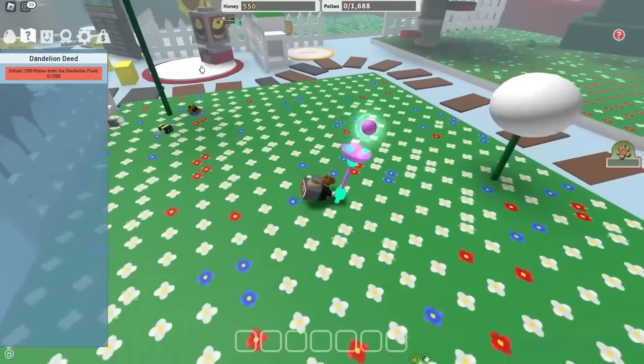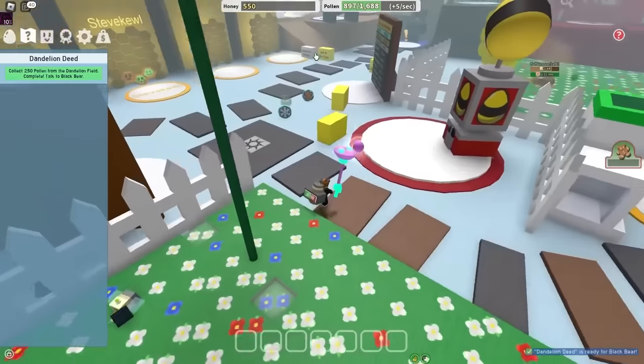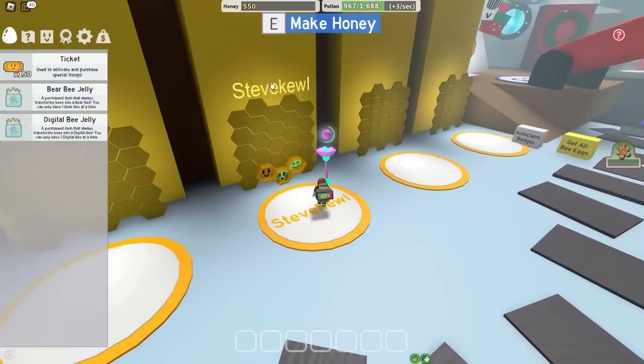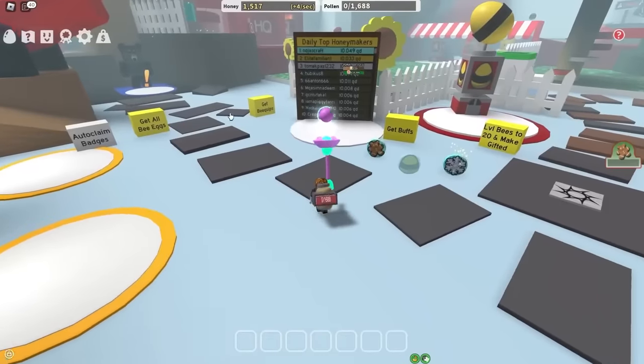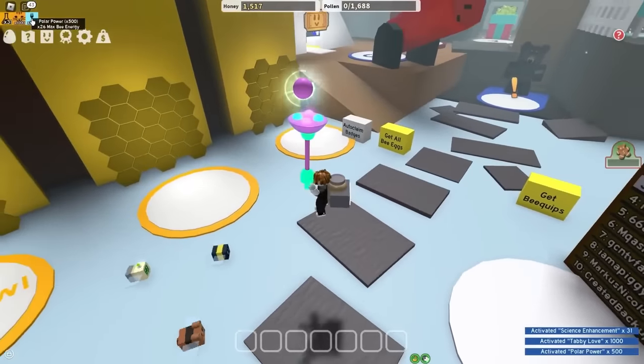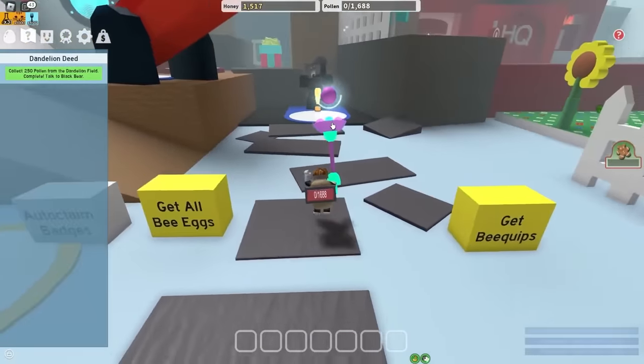Now let's test out how much pollen I get from one swing in Dandelion — 800 pollen! That is actually insane. I literally fill up my entire backpack in one swing with this tool. Well, half of my backpack. Close enough. Just so I suffer a bit less, I'm gonna use the Get Buffs button, which gives me Tabby Love, Polar Power, and Science Enhancement. I'm still gonna suffer a lot in this video, trust me.